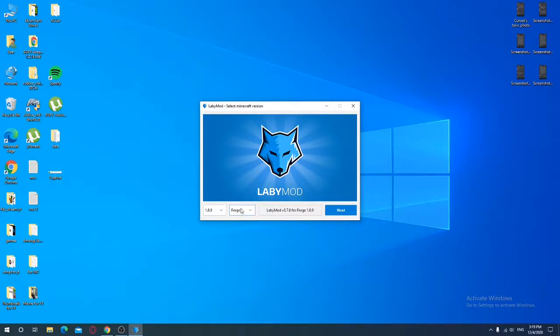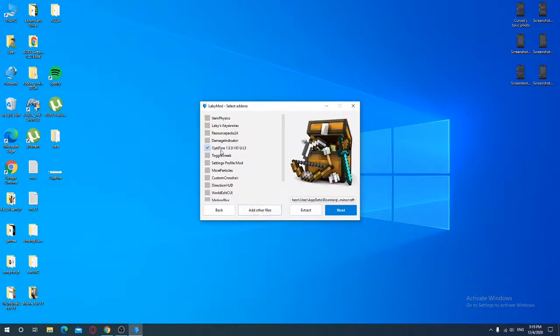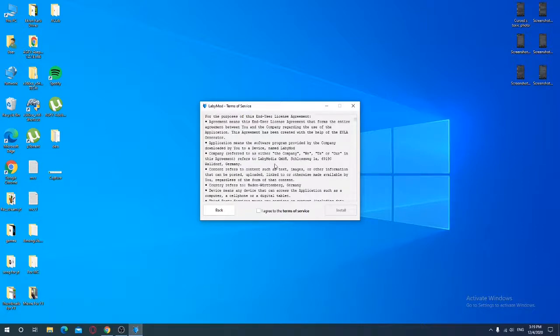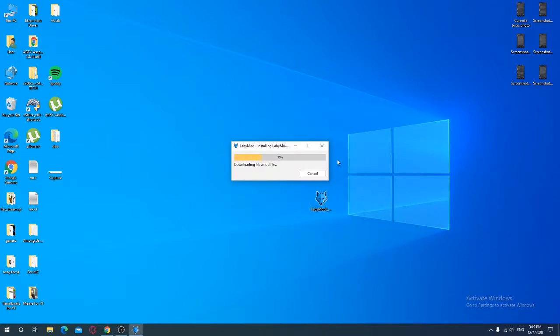Fill in all the boxes — you're gonna need all of them. Then press Next, press 'I Agree', then Install, and wait for it to finish.